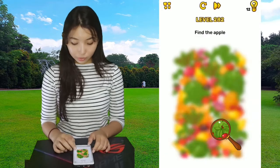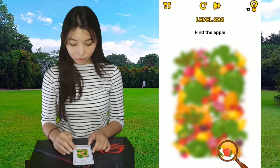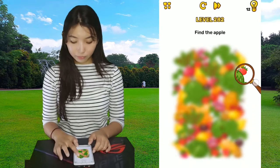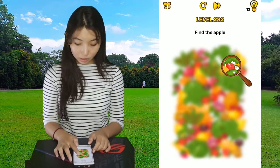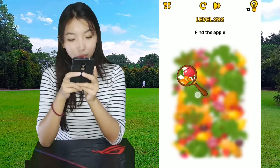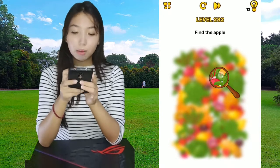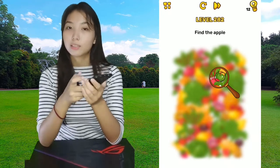Next is find the apple. Apples are not always red. This is not an apple — I think it's a tomato, so that's not an apple. Oh, here it is. The apple is green because it's a Granny Smith apple.